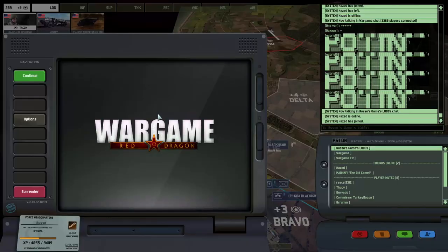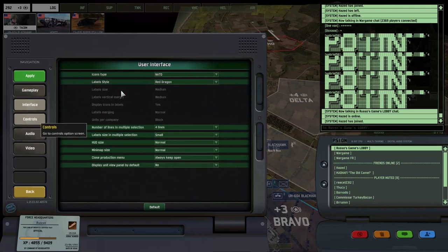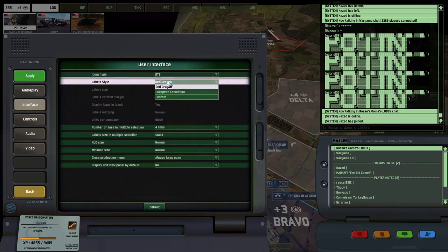It's just very bad. So all you need to do is go into Options, Interface. You need to do these two things: Icon types, and actually the most important thing — Label Styles. Set it to European Escalation, 100%. This is what needs to happen right here. Label Styles, European Escalation. That's it. Game changer.